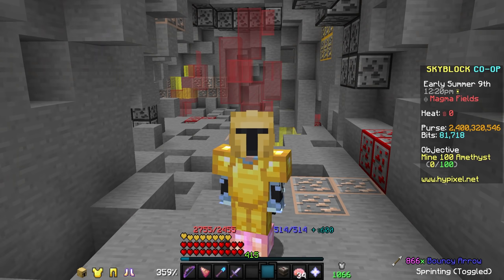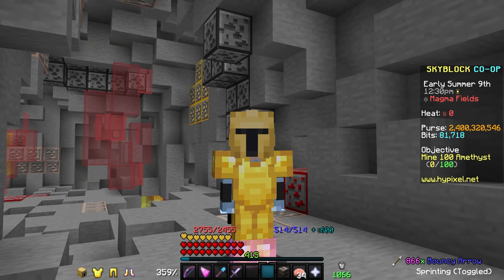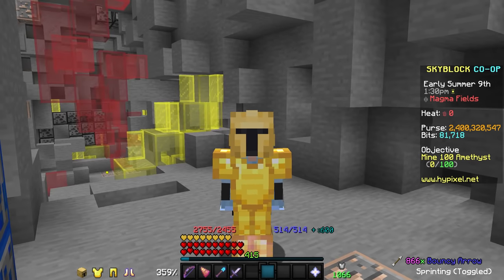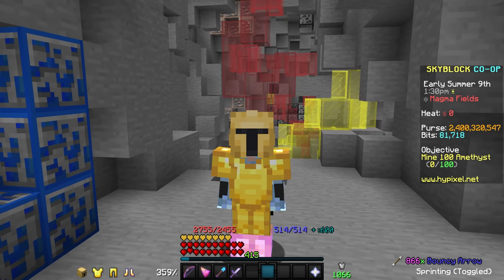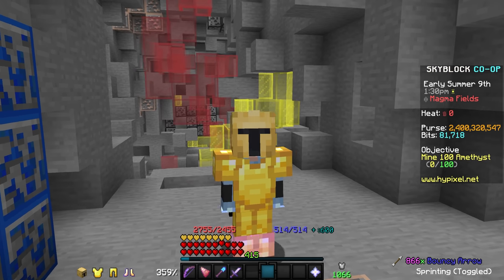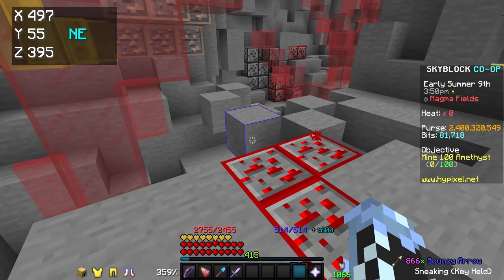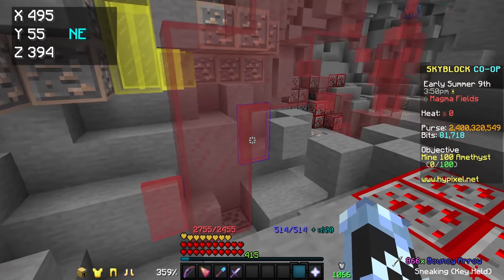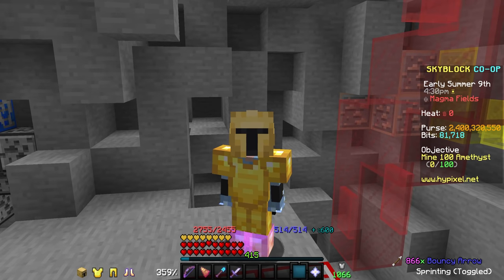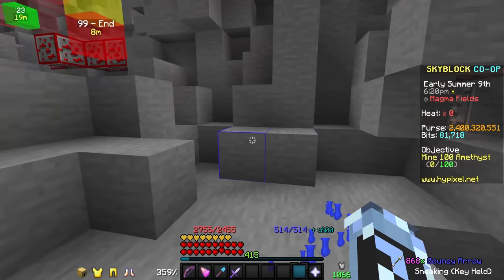The last type of gemstone mining I'm going to talk about is both the most sweaty and the most effective, and that is Ruby mining. Unlike the rest of the gemstones, there are no naturally generating structures with large amounts of rubies, so the only way to effectively mine rubies is by finding them randomly throughout the world. Because of the way the Crystal Hollows works, gemstones generate at the same coordinates in every single lobby, which means gemstone routes have been effective since the Crystal Hollows released.